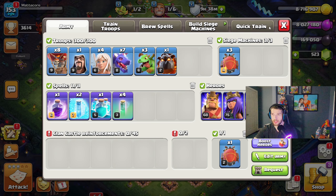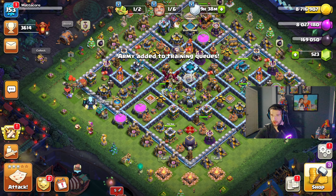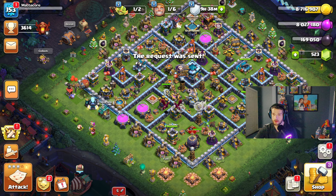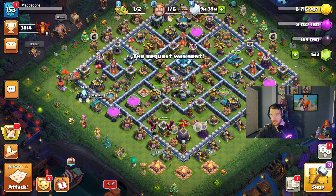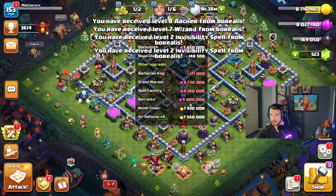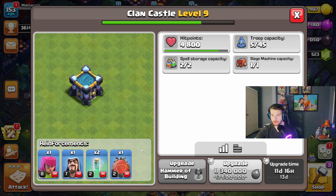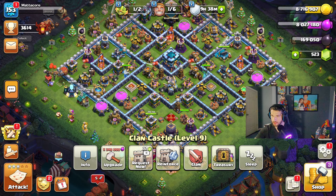I'm really happy with that three-star. I'm really liking this army composition — the Blizzard attack is so cool. I'm going to request troops; two people are online. Borealis, you are the goat — he gave me a Wizard and Archer, which is fine. We got our Invisibility back as well.